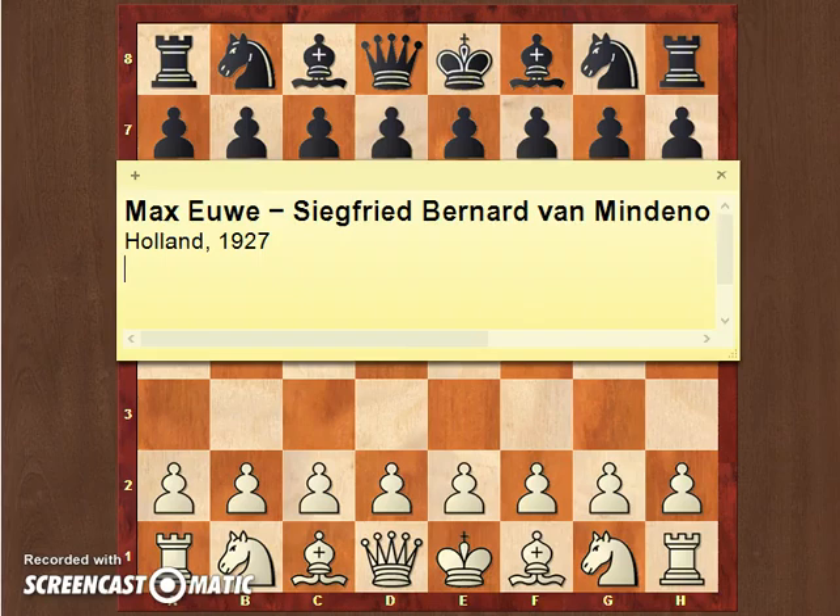Hello everybody, welcome back to Day2DayChess, this is Sabina. For today I've decided to go back to the 5th World Chess Champion and show one of his miniatures. Since this week we already started with a miniature, I thought it would be cool to continue with some very gorgeous miniatures. The game for today is between Max Oewe and Siegfried Bernard van Mindeno, played in Holland in 1927.